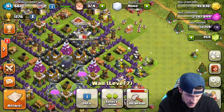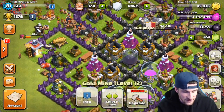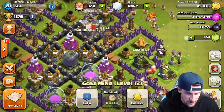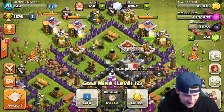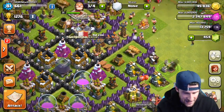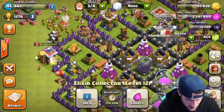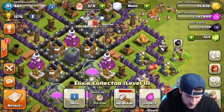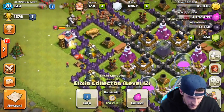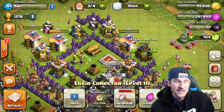We're not going to upgrade the dark elixir drill right now. All of our gold mines are maxed out at level 12 — that's what we've been upgrading in the last couple of videos. This drill is maxed at level 3, the other one will be once we upgrade it. Checking our elixir pumps — we don't have enough gold for that one. Most are maxed; we only have one more elixir collector to upgrade until we're fully maxed there.